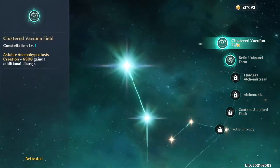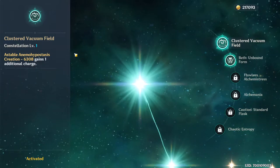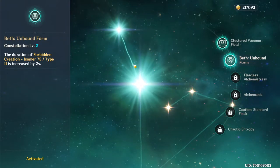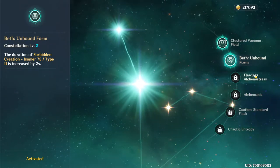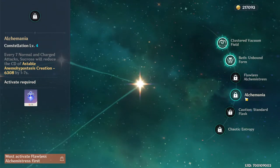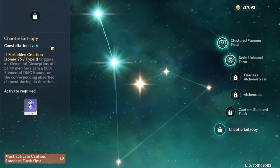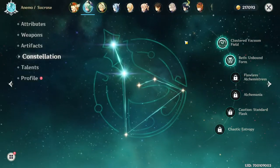I have her at Constellation 2, which means I have the most important constellation — her elemental skill gains one additional charge, which is very nice. Constellation 2 increases the elemental burst duration by two seconds, which isn't much. The others are great too, but honestly they don't really matter since you'll never use normal or charged attacks at all.